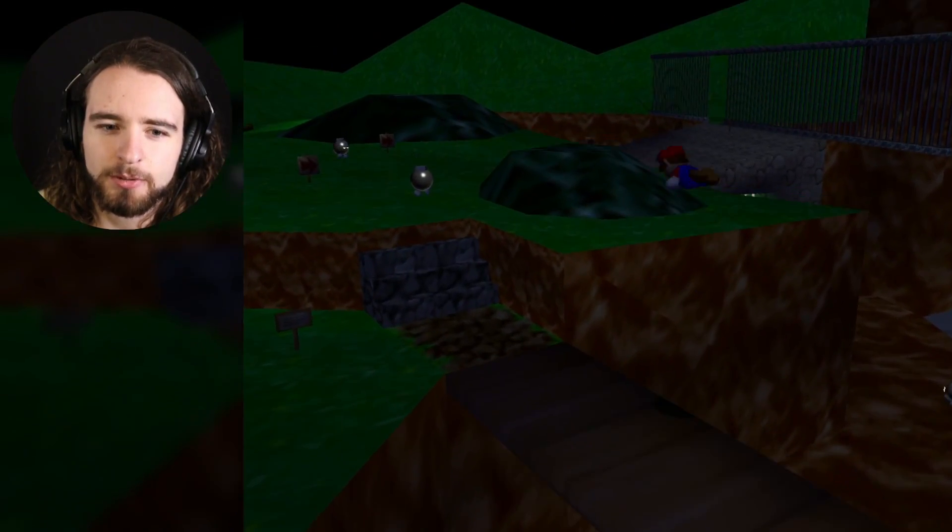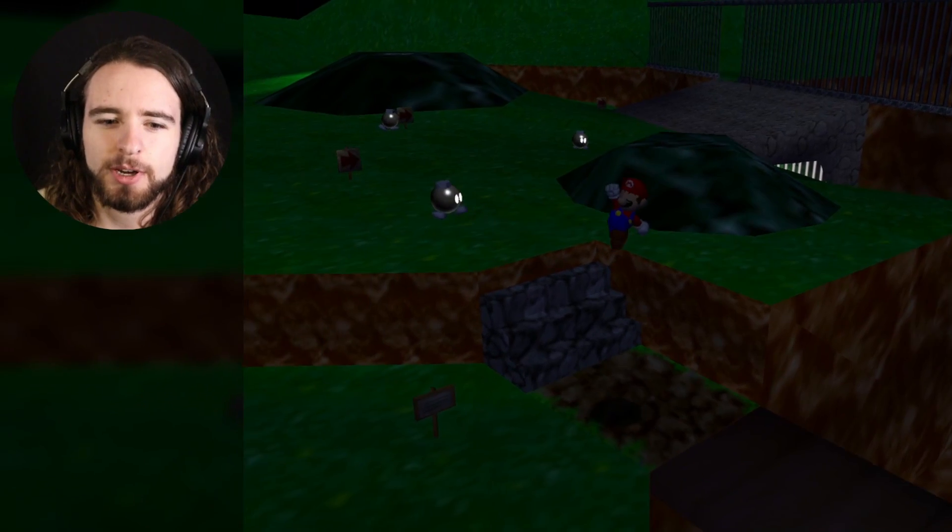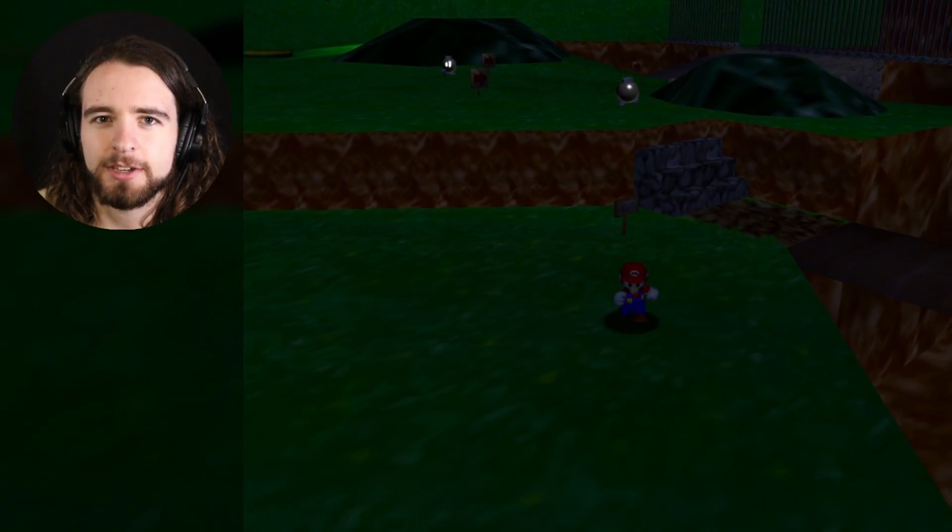One thing that bothers me about ROM hacks is they bake the light into the geometry. So when you grab the star, the yellow light is still there, and it's kind of weird.